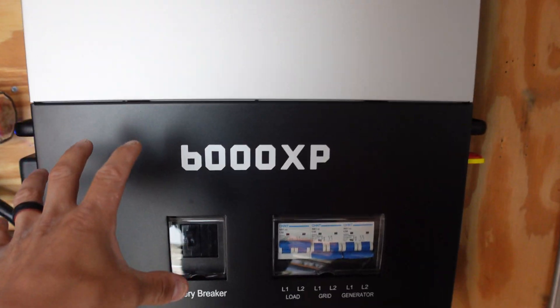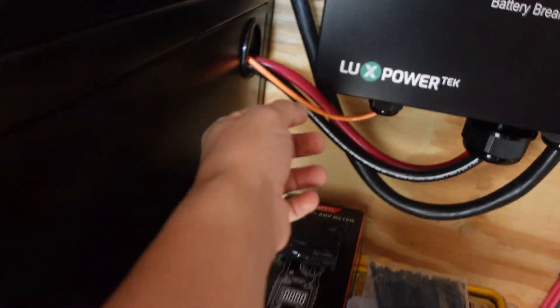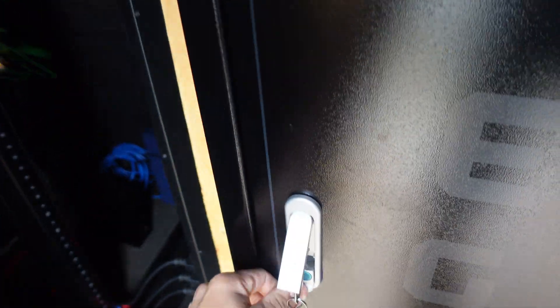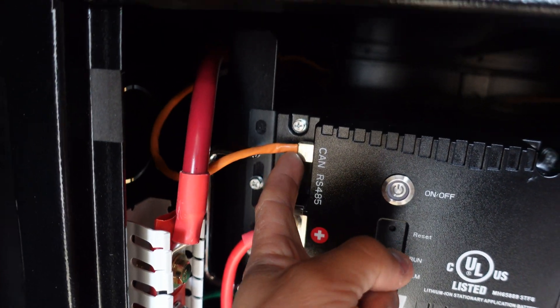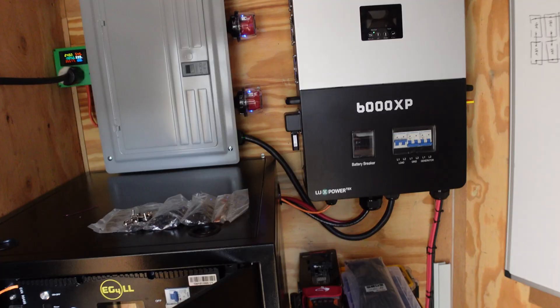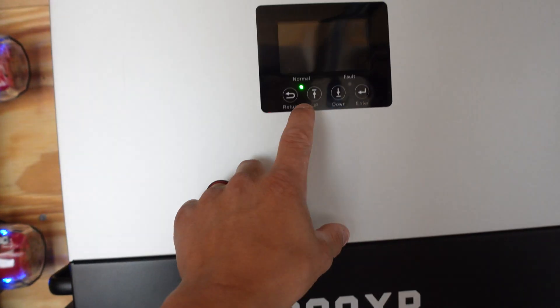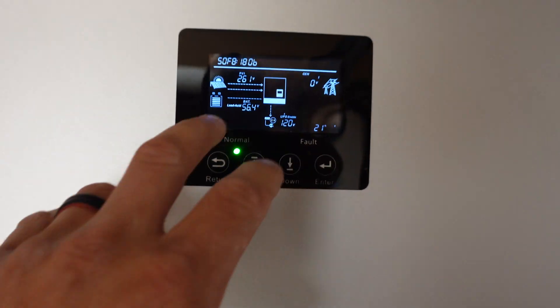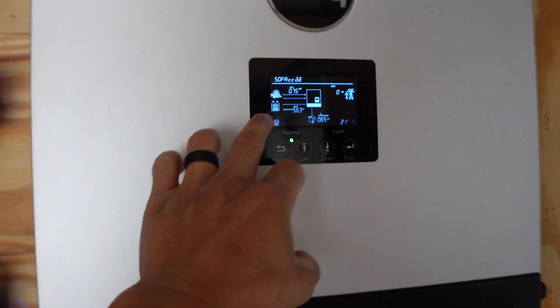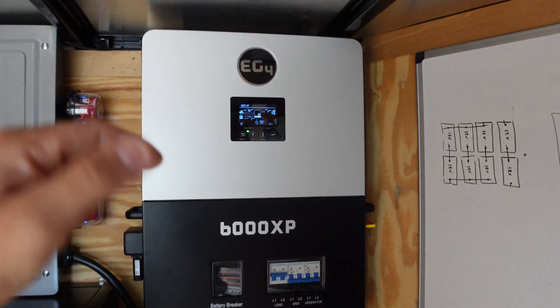This 6000 XP on the wall is coming off the wall — I have to RMA this unit. There's a communication issue with the actual board inside here to these batteries. I have the CAN port right here and I've been troubleshooting it with the team over at Signature Solar. Everything we've tested — trying different ports and different settings — the only way we can get this to work is if it's set to lead acid and I manually input 600 amp hours for the batteries, instead of it actually reading the percentages for the lithium iron phosphate and communicating with the app properly. UPS is dropping off a brand new 6000 XP today.